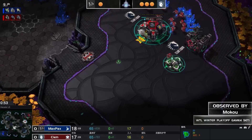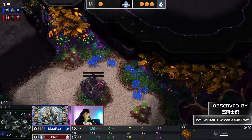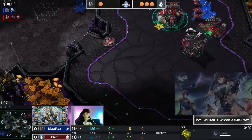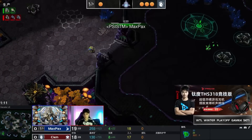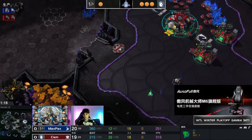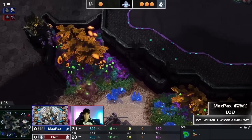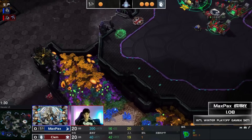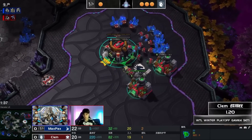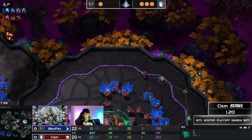Max Pax is going to be facing a barracks out on the map to start the game from Clem. A probe is moving forward to scout — seeing nothing on the low ground initially, which might be a cause of concern. Moving up into the main base. The Reaper and Orbital come up, with the Nexus and Cybercore coming through as well.